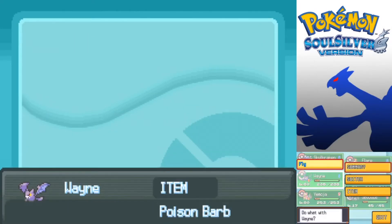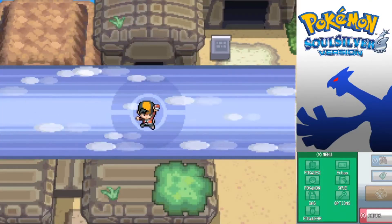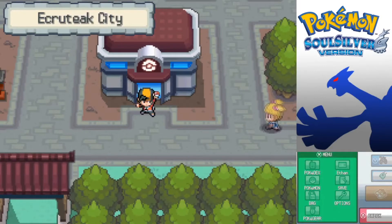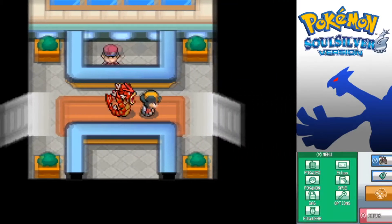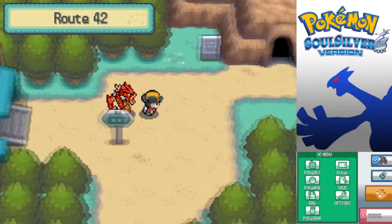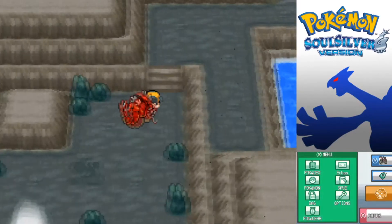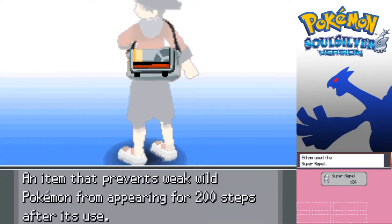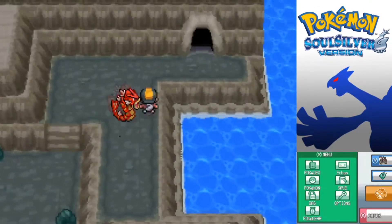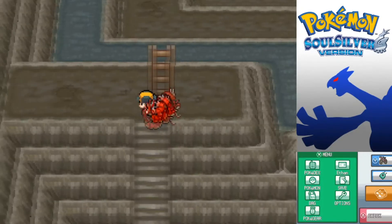One more thing we can explore with Rock Climb is just in Mount Mortar, because we never actually explored the full extent of Mount Mortar - basically because we needed Rock Climb. I still have my Repel up. Where exactly do we need to Rock Climb? That is a good question. I'm going to bring up a map because I don't want to bother looking around everywhere.